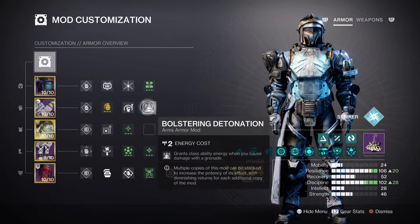Lastly, having Bolstering Detonation on top of the ionic tracer's regen is also beneficial in the long run. Our Discipline is at tier 10 and at this level, we'll be getting a 1 minute 1 second cooldown on our Pulse Grenades. Although it has a high cooldown rate, this is beneficial with how strong the Pulse Grenades are once in action.